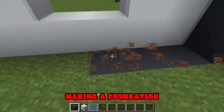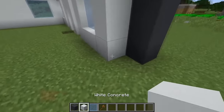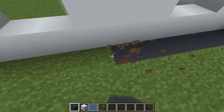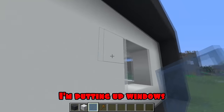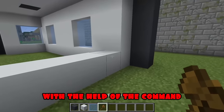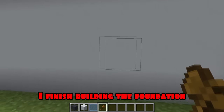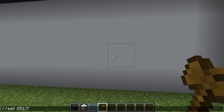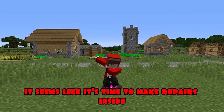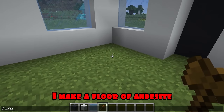Making a foundation. I'm putting up windows. I repeat it from the right side. Making a foundation. I'm putting up windows. Finishing the back wall. With the help of the command I fill the empty space. Also with the help of the command I finish building the foundation. Making a foundation. It seems like it's time to make repairs inside. With the help of the command I make a floor of andesite.